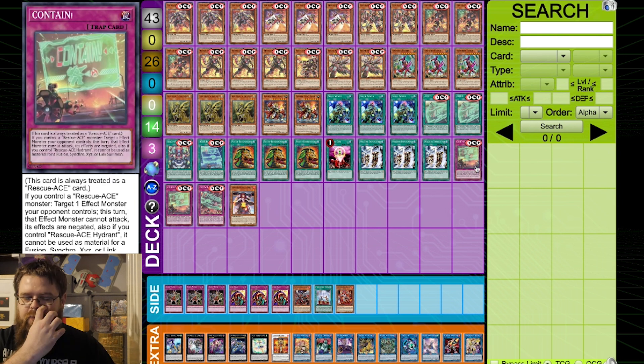Speaking of the traps, we do play two Contain — always treated as a Rescue Ace card. If you control a Rescue Ace monster, target one effect monster your opponent controls — that turn that effect monster cannot attack and its effects are negated. If you control Hydrant, it also cannot be used as material for Fusion, Synchro, XYZ, or Link.